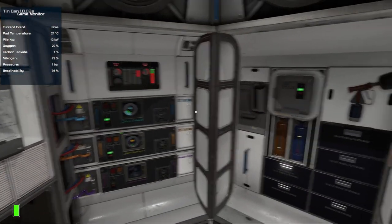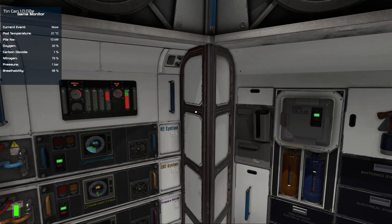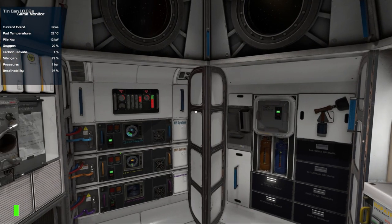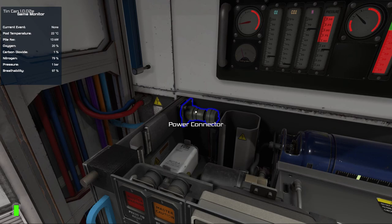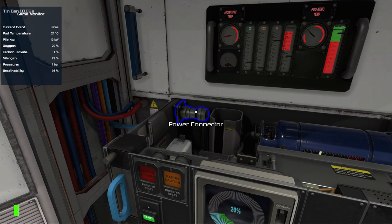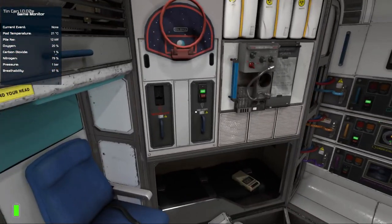Now this brings me to the events, and I'm going to start with the one that will catch out most new players. The electric nebula can be devastating if you don't know how to deal with it. As soon as you get the warning, you'll have a little bit of time before the first lightning bolt hits the pod. When the pod gets struck, any system connected with one of these power connectors is susceptible to overload while it is switched on. Two criteria need to be true: the on/off button is switched to on and the power connector is connected — if both are true, the entire system can get fried.